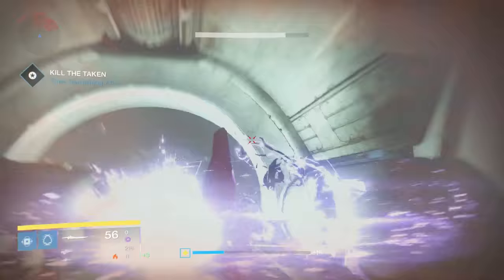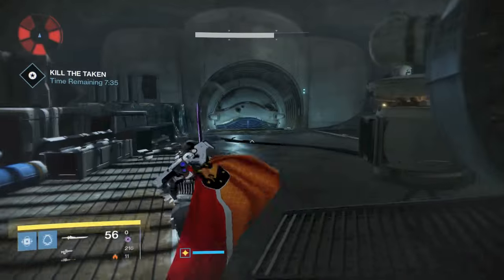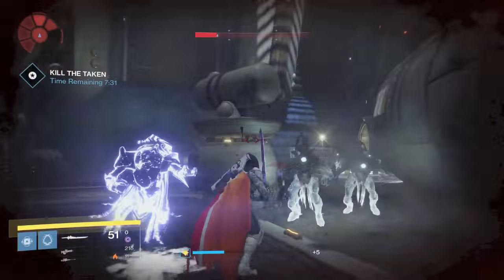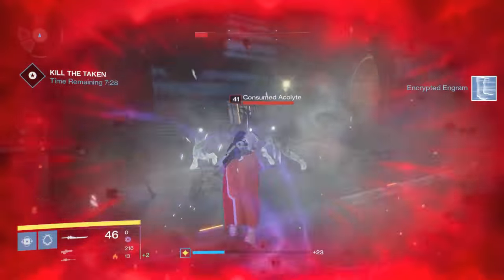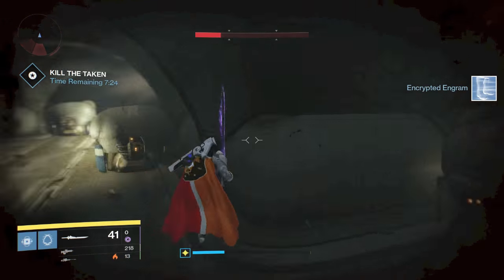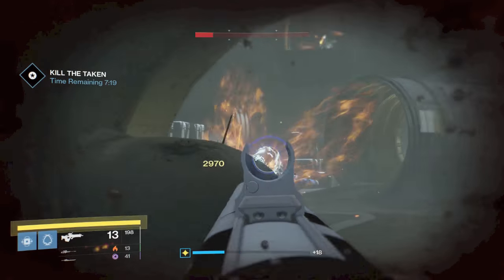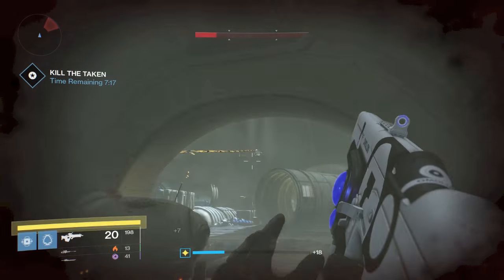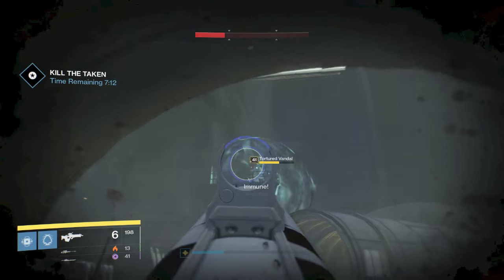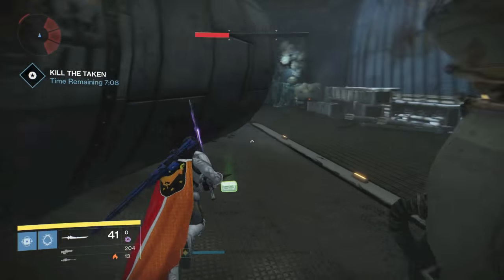Now I'm moving to take out the middle wizard so no more Shadow Thralls spawn. You could use your super right now, but instead I'm going to use sword ammo. Warlocks, Titans, Hunters — use your super there if need be. You can take out the rest of the adds on the ground from this hallway, even take out this sniper from there. I'm going to jump up and take out the three snipers on my right with my sword.